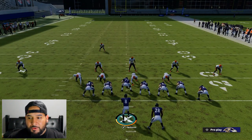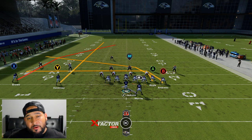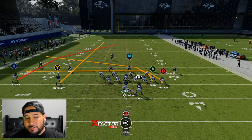Make sure you account for whatever hash you're on. If you're on the right hash, you want your running back to the right side of the field; if you're on the left hash, you want your running back to the left side of the field. It's not mandatory but highly, highly recommended — it's going to make the play work that much better.